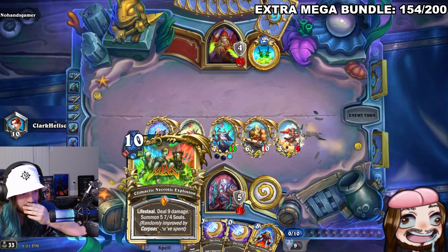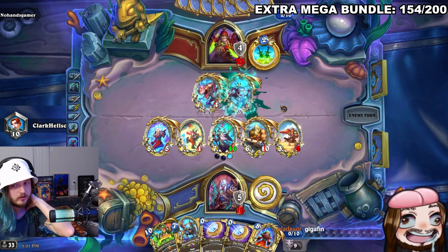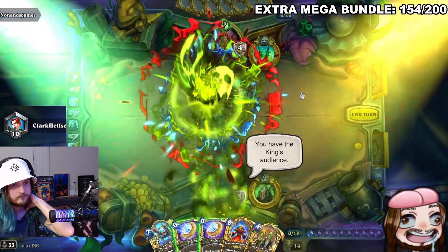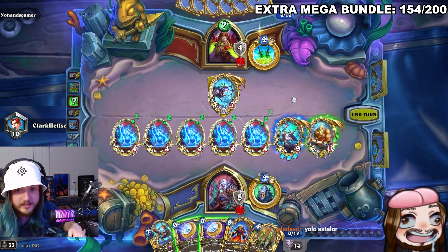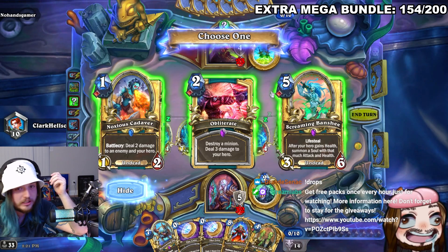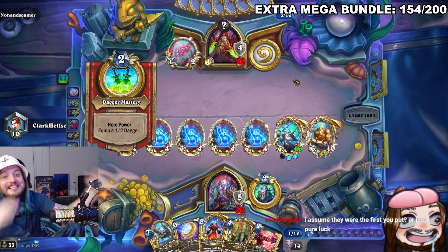The streamer tries to figure out what's happening — he can't get to a high enough total, but if the opponent plays Gigafin then he can just use Climactic Necrotic Explosion. He doesn't exactly know how the minions spit back out after Gigafin. The minions return — 'it gave me the two best ones, yolo!' He can't believe the opponent can even do this play. He wonders if he actually has a chance — 'oh my god, is he just conceding?'